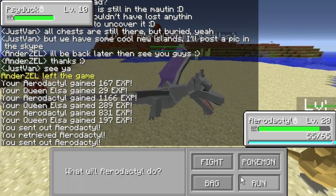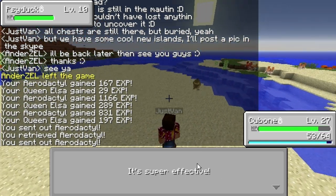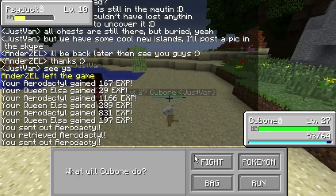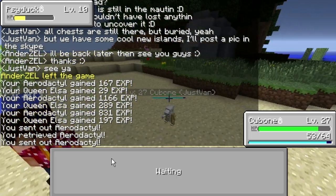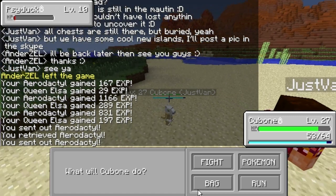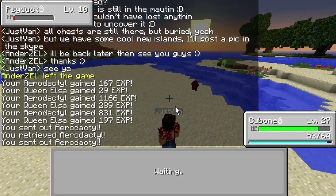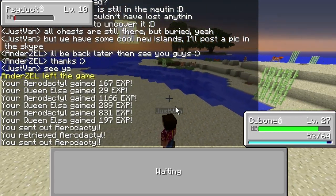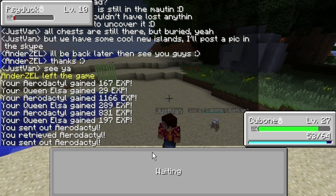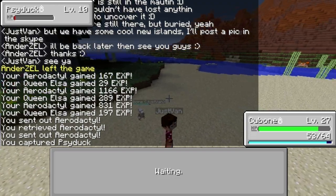He's only level 10 — I've got Cubone on my bar, let me use him. False Swipe! You guys told me I was using False Swipe wrong. I thought it would always take them down to one HP, which didn't make sense. But it's not true — it does its normal damage, it just makes sure the target has at least one HP left so you can capture them. Which is awesome. I caught the Psyduck!